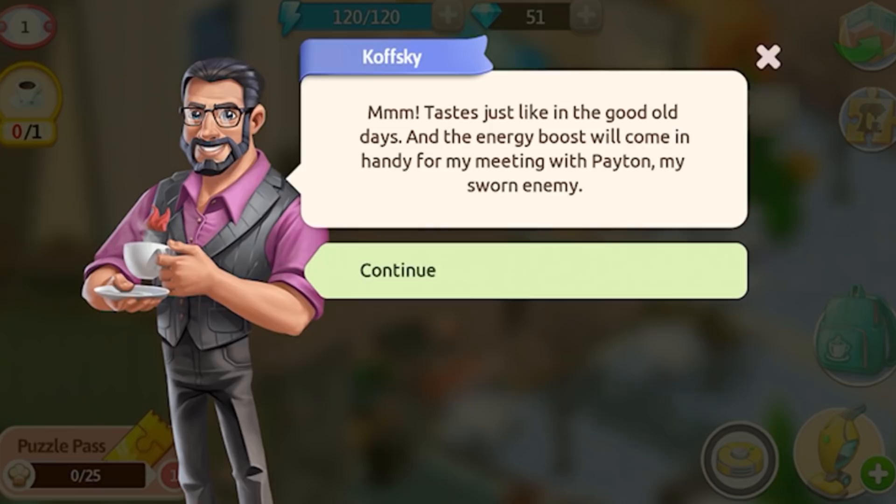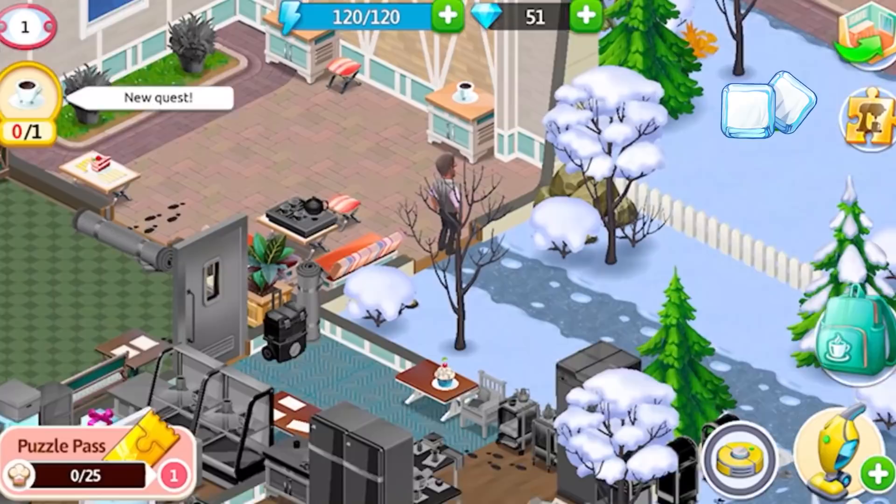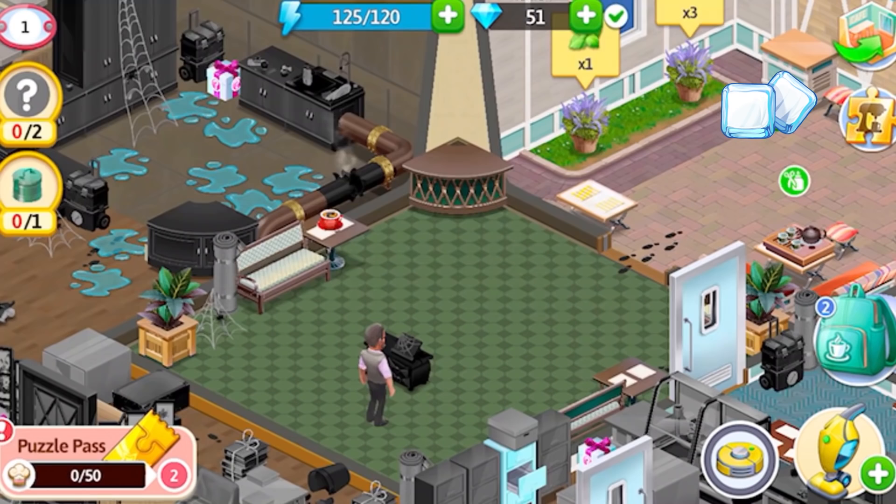Our story begins with the fact that Kovsky has to face his bitter enemy, Chef Python. Due to his shabby tricks, Kovsky lost the chef's cook-off 10 years ago. Will Kovsky manage to win this time? We have to find this out together with you.